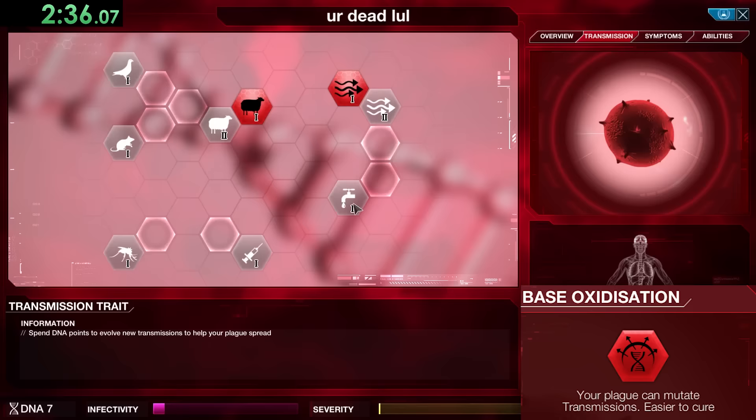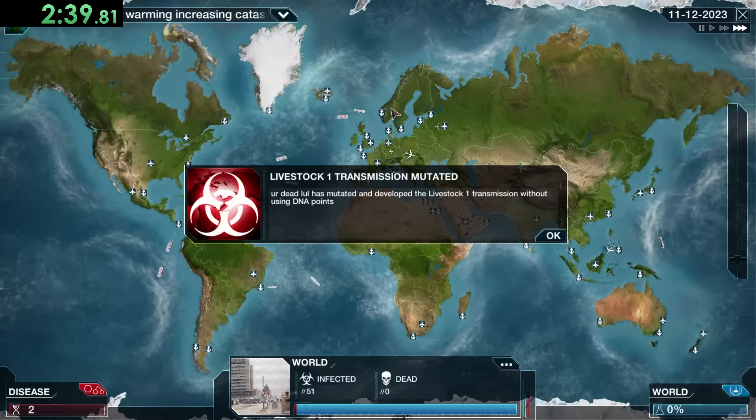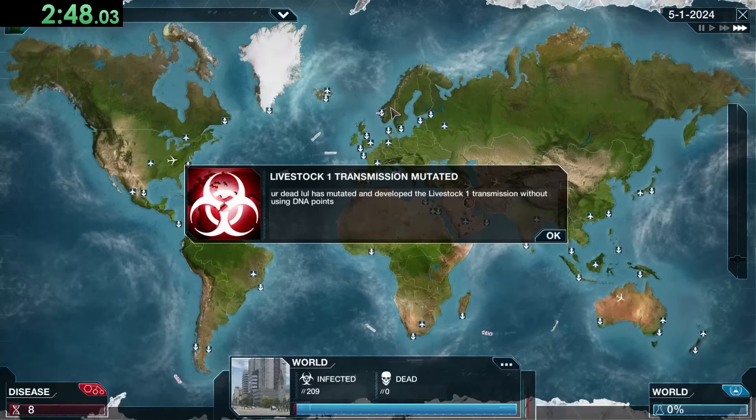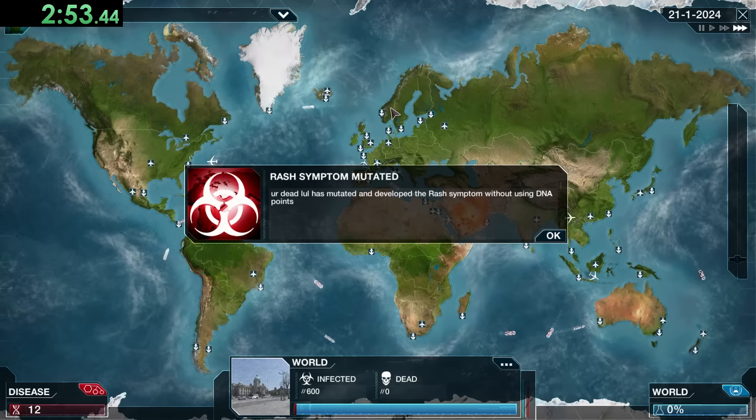If we get symptoms that increase infectivity right now, we'll be more likely to mutate symptoms that give us lethality. So instead we're going to completely ignore symptoms at the beginning of this run, which does make us go a little bit slower but it's a lot safer — especially for a run like this.